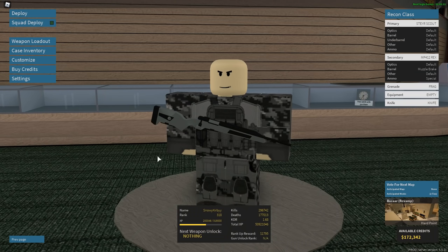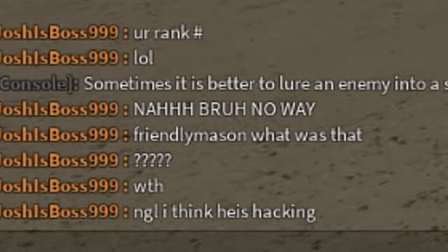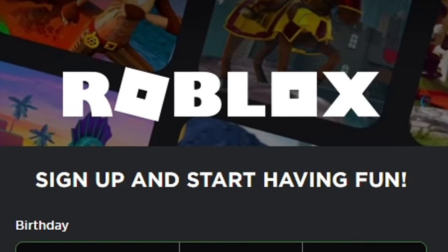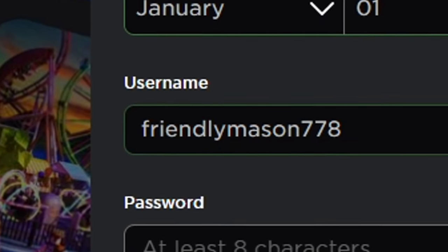I just kind of wanted to see what would happen, so I did that — I went on an alt account. As you guys are going to see later in the video, I got accused of hacking quite a few times and vote kicked. It's kind of just upsetting and disappointing. Anyway, I needed an account, so I just took the first name to come to mind, which was FriendlyMason778. We're going with FriendlyMason, okay?